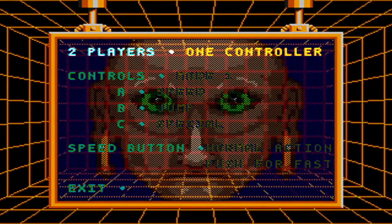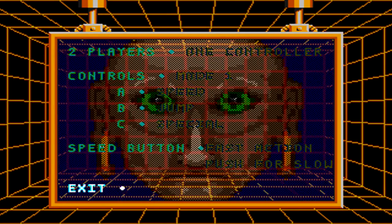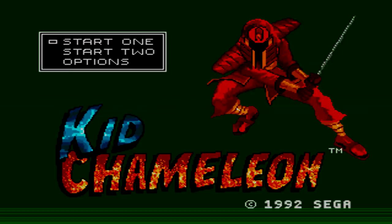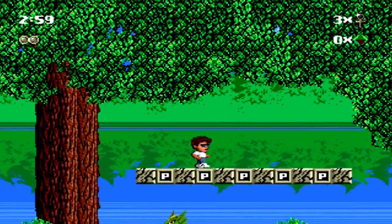When you start the game, you can play one or two players, and also check out the option menu where you get to actually see Heady Metal himself in the background. The only thing I will be changing here is the speed button from normal or slow mode to fast mode. This allows me to go the fastest at all times without having to hold down the A button, which would make me walk slower.